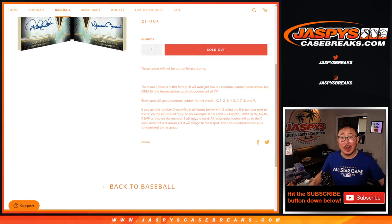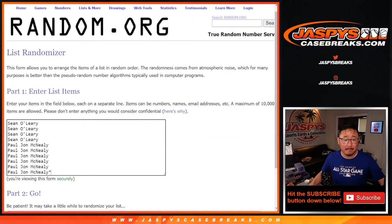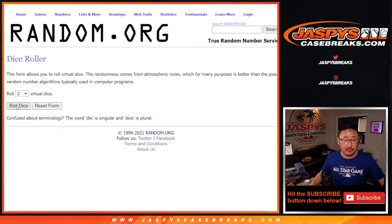Here's how it works if you're not familiar with the random number blocks. We have two people — Sean and PJ — splitting, almost splitting, the spots there. So big thanks to those two.